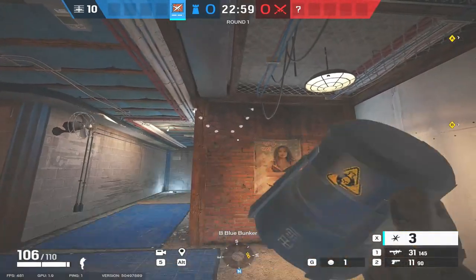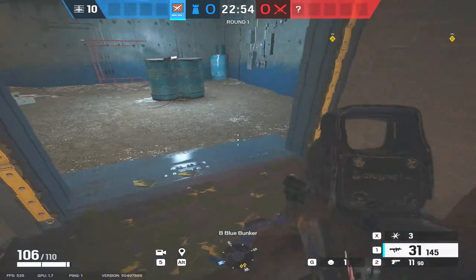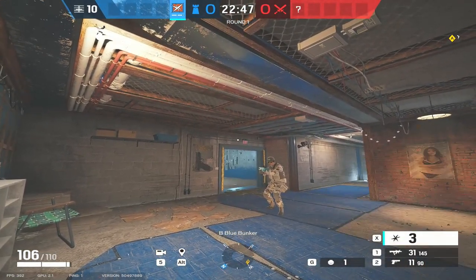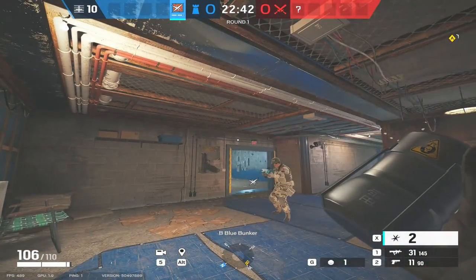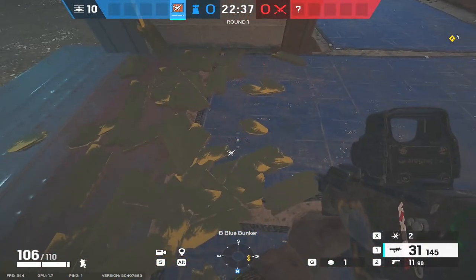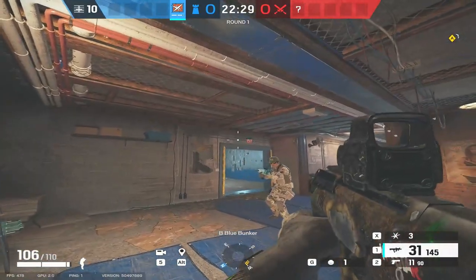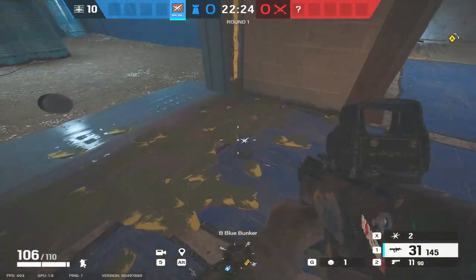If you throw a Goo Mine at a wall, it will bounce off but not very far. A really good technique: if you want to get a Goo Mine at the bottom of a door, don't throw it straight in. Throw it at the top of the door and it'll drop to the floor at the bottom. Throw it slightly higher and it'll bounce onto the door. It's much easier to do that rather than trying to get an accurate throw, especially over distance.